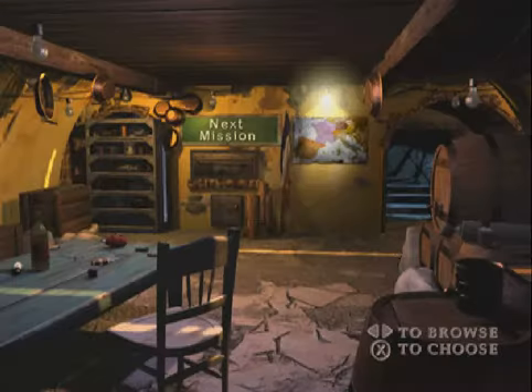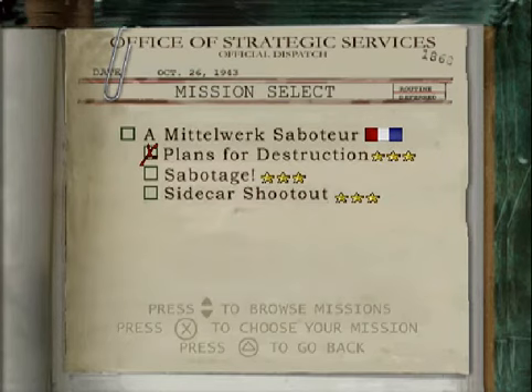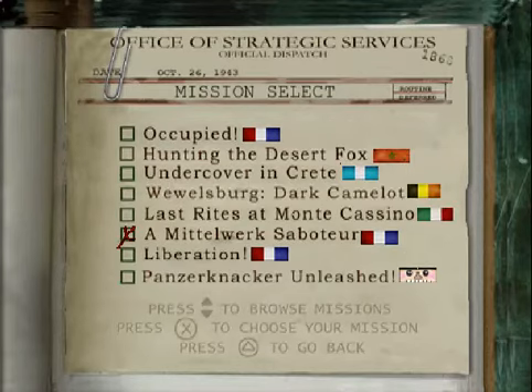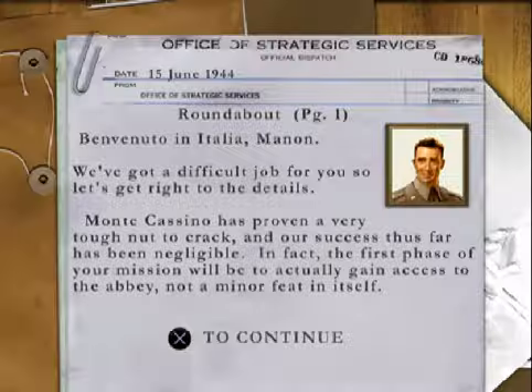Let's return to the main menu without saving. Now let's do 5-1 and show you the jumping over the gate on that one. Sidecar Shootout is actually 6-3, so that would be 6-1 — they're not in the same mission, sorry. This is 5-1, Roundabout. Yeah, this is the one with the other glitching — I think you can jump over a gate in this one. Exciting times jumping over gates. Thanks to Lord Orkmaster — you really made my day with that comment.